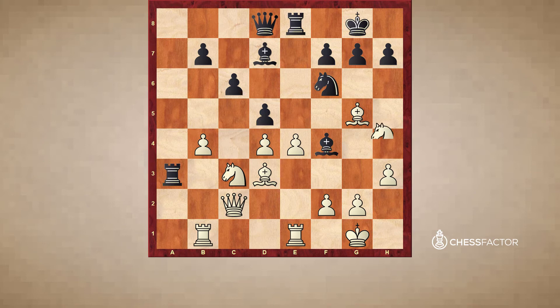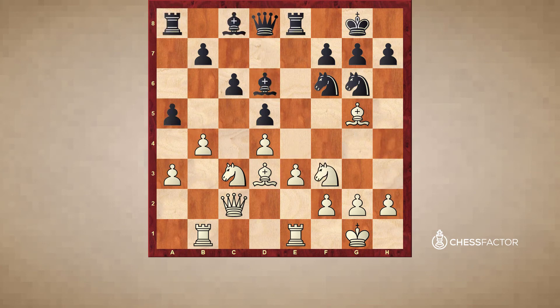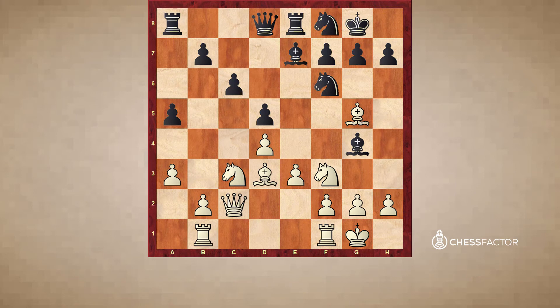That's what black should have done. Again, black has to search for ways to create counterplay, not just sit there. Instead, Bg4 looks like a reasonable plan because it's a bad bishop and you want to trade it off, but it turns out it's not the most effective plan because it takes a little bit too long.